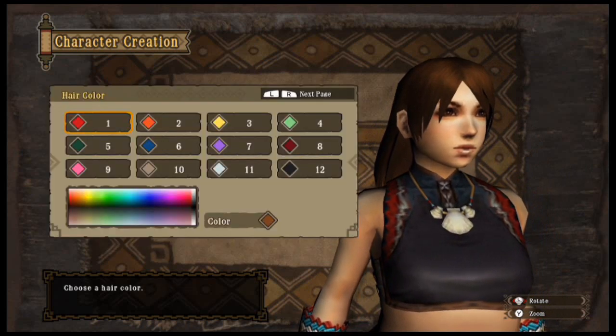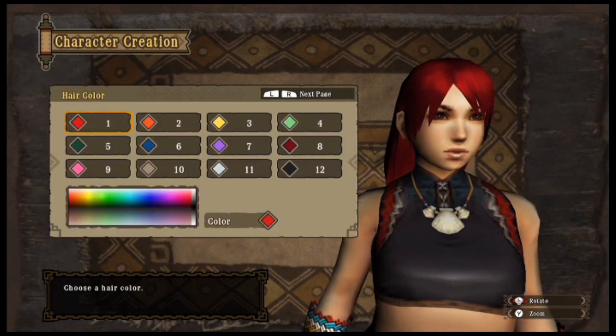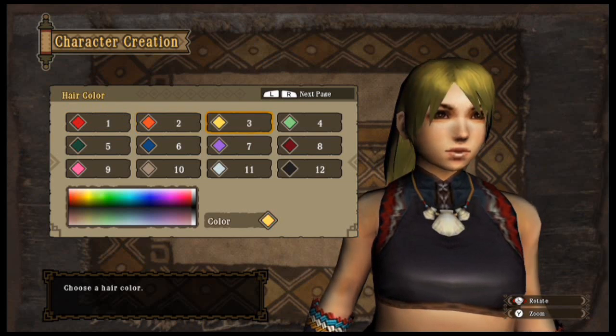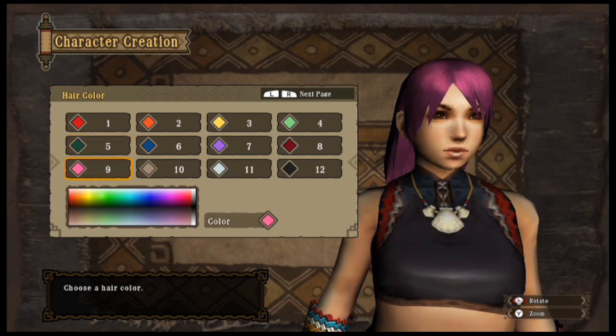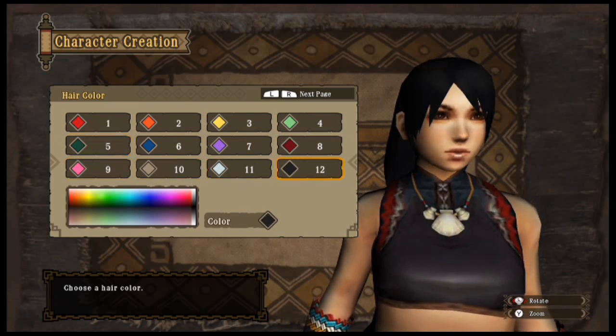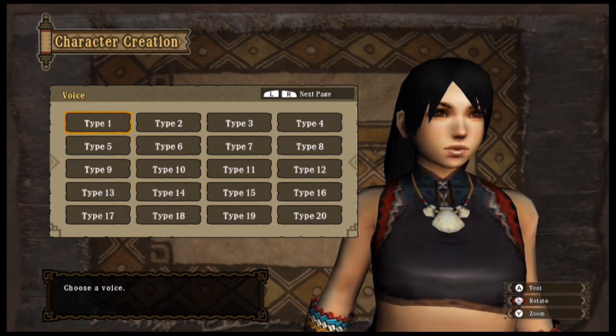So then next we've always got the hair color selection. This does kind of make your character more distinct for yourself, rather than having everything the same as other people playing around with you.